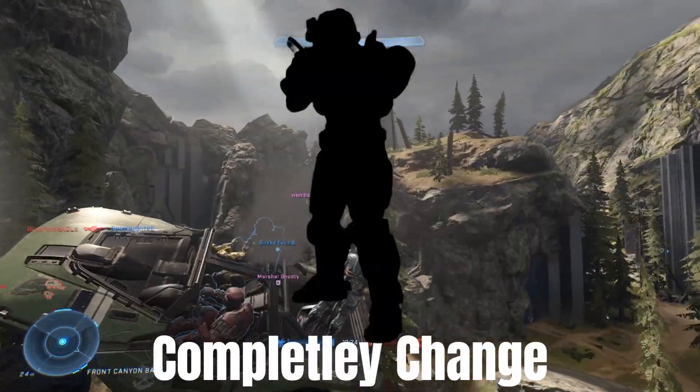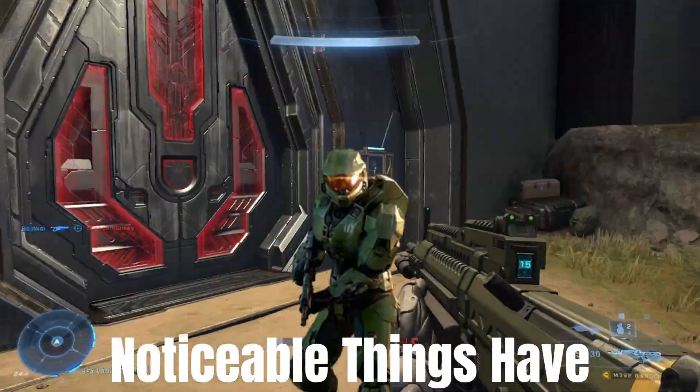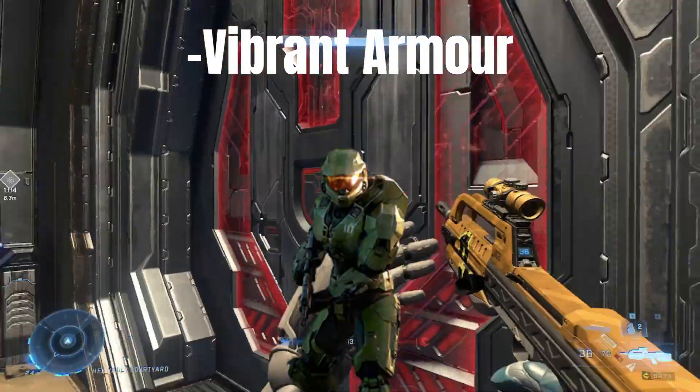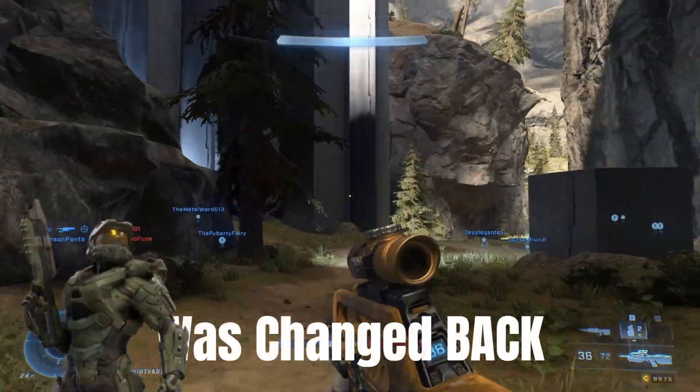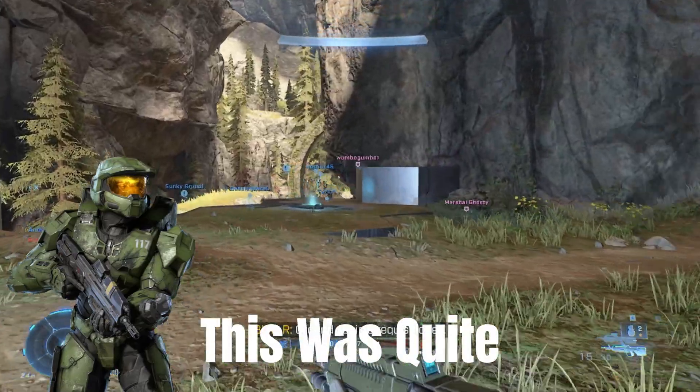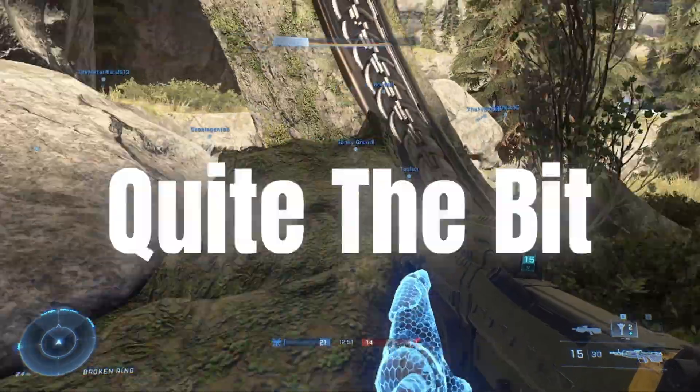Master Chief is going to completely change in this next one. Finally, Halo Infinite — a few noticeable things have changed. His armour is a more vibrant green, along with his visor being more ginger. And his helmet was changed back to the original, quite similar to the one from Halo 3. As you can see, Halo has evolved quite a bit.